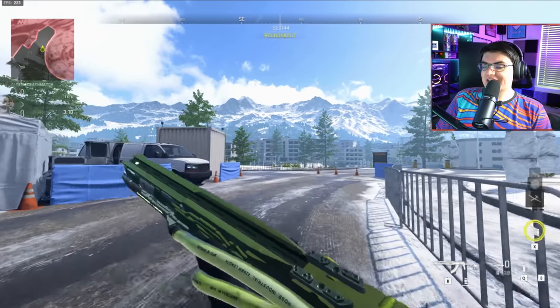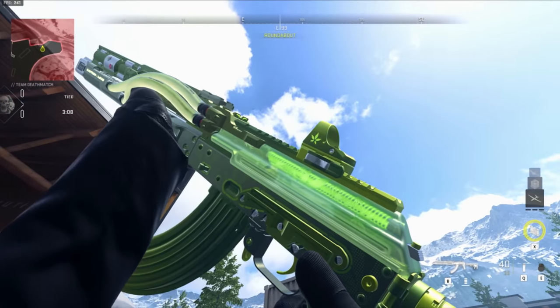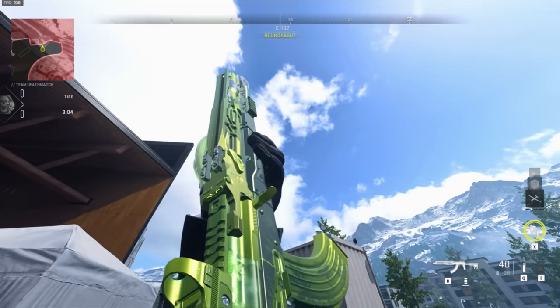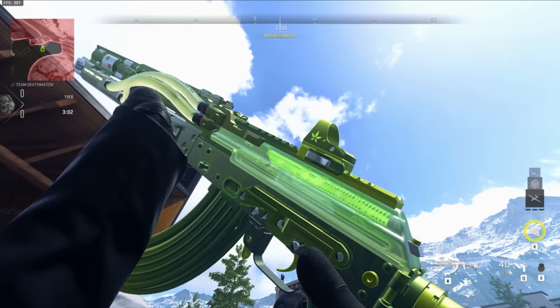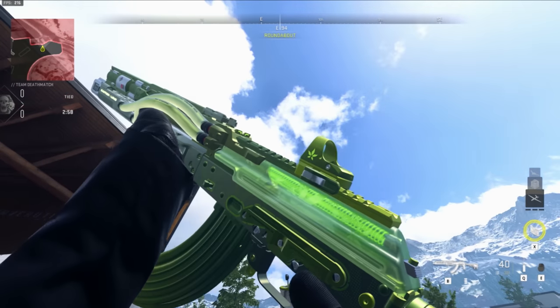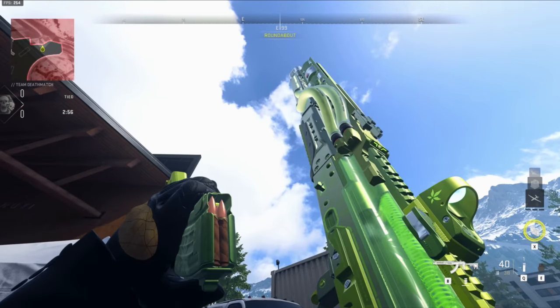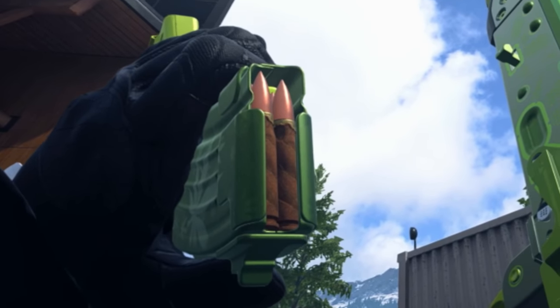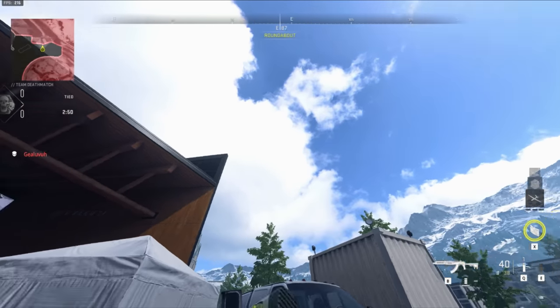Moving on to the weapons — let's test out all the special effects, starting with the Castoff 7.62. You can see there are tubes on the front with gas moving through them, and the spring in the back is a glowing neon green that looks super sick. Let's see if it has any custom bullets — the bullets have actually been wrapped.